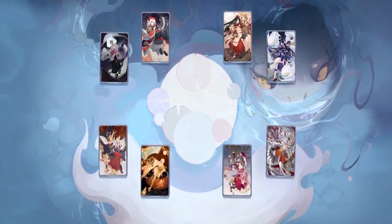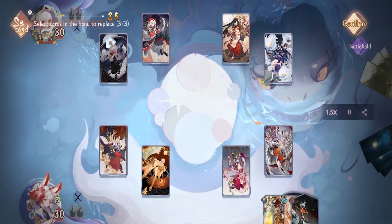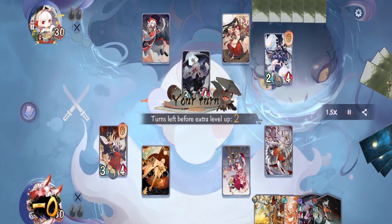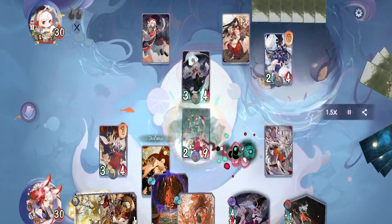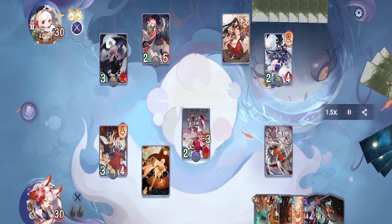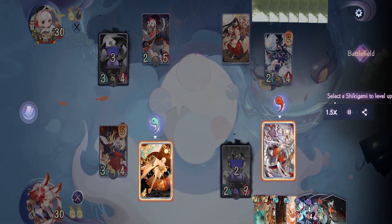Our second match is against a really weird Projectile Divination charge deck. I actually have another replay of this deck fighting against Kuroshiro Mujo, but in that one Suzuka Gozen did the heavy lifting, so we're going with this replay instead. On their turn they just attack with Otengu and pass. On our turn we attack with Ototo, draw a card using Harvest and pass.